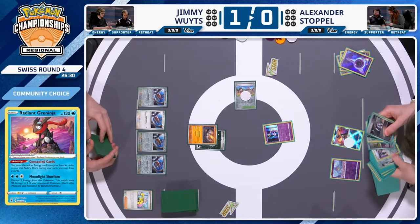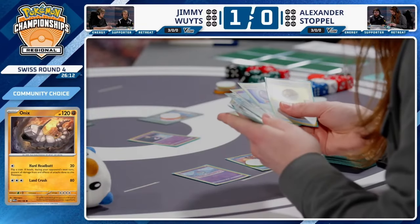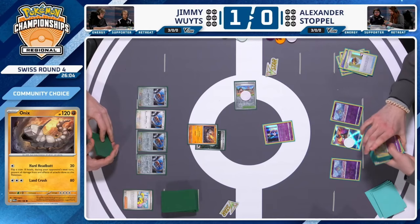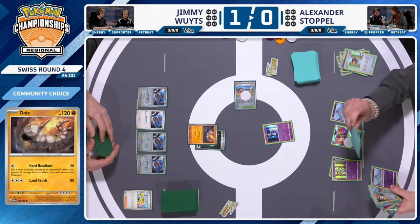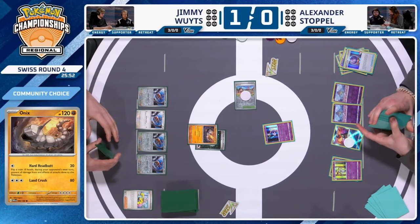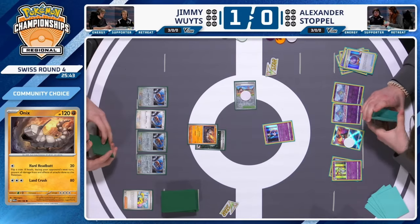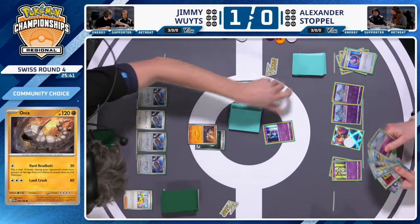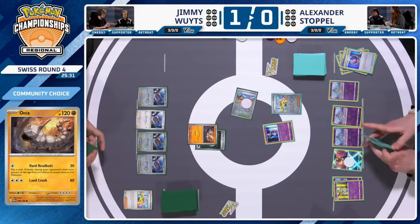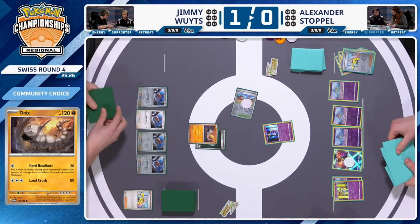Alex plays a Psychic Energy, then Artisan. Looking at Alexander's hand: an Iono, a Level Ball, and at least one energy. He could go for Mirage Step but opts for a Kirlia with Level Ball instead. He grabs a Refinement Kirlia and a Fog Crystal. Worth reminding viewers at home — Onix's attack does 20 damage but Chrysalia has Fighting Resistance, so it won't actually take any damage. The important thing is Onix will have no impact. Also notable: no Jirachi or Manaphy has come down yet, and the bench is almost full with four Doduos.